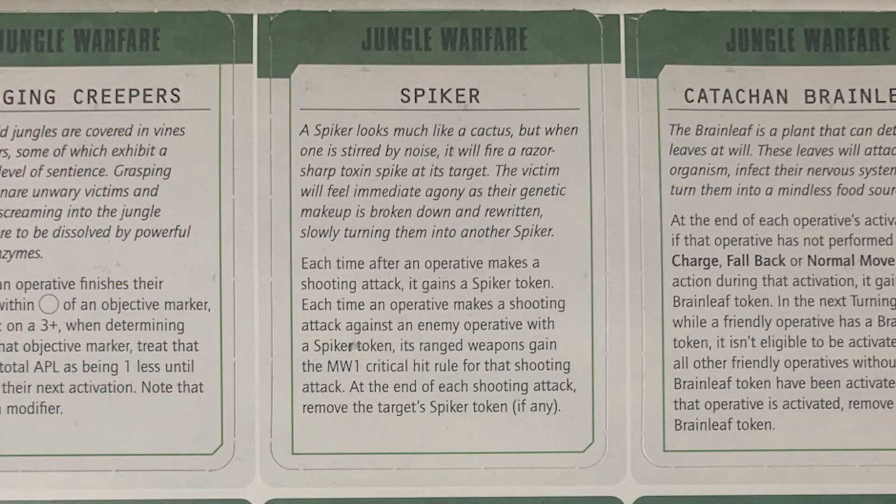Then you have Spiker: each time an operative makes a shooting attack, it gains a Spiker token. Each time an operative makes a shooting attack against an enemy operative with a Spiker token, its ranged weapons gain the Mortal Wound 1 critical hit rule for that shooting attack. At the end of each shooting attack, remove the Spiker token. So the first person to shoot goes on engage and becomes a target for Mortal Wounds 1, but once they've been shot at it goes away, and the shooter now gains a Spiker token — it's kind of like pass-the-parcel. It's confusing but not too bad, unless you're playing into Phobos who has Lethal 5+ anyway.